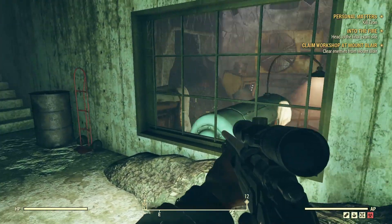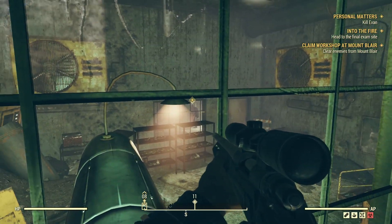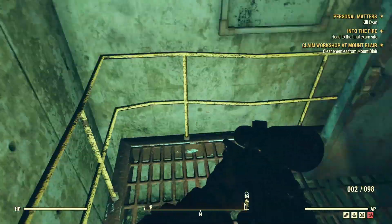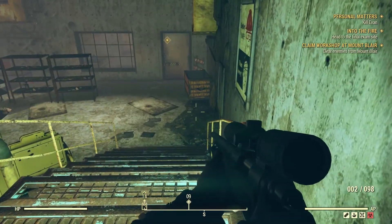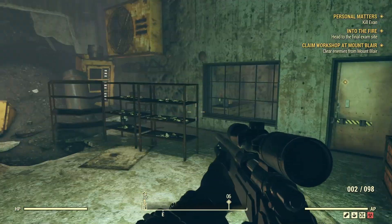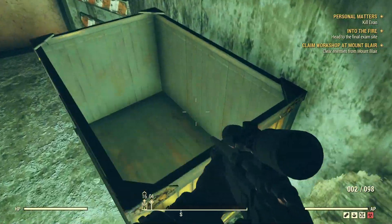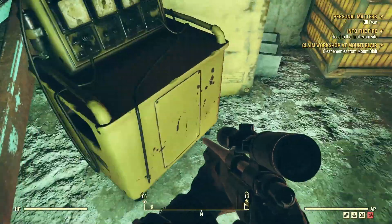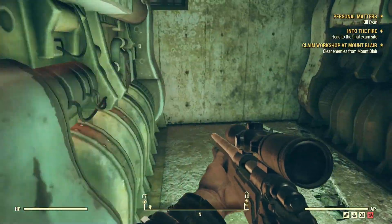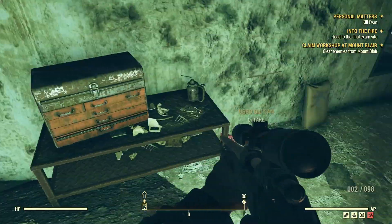This is because if someone comes up and kills him before I arrive, he won't be there for me and I can't do the mission. So I suppose they do this for that reason — so no matter what is happening in the outside world, there will always be an Evan for you to kill. It's a good way of doing it. It stops other people from griefing you and stopping you from being able to do the mission.